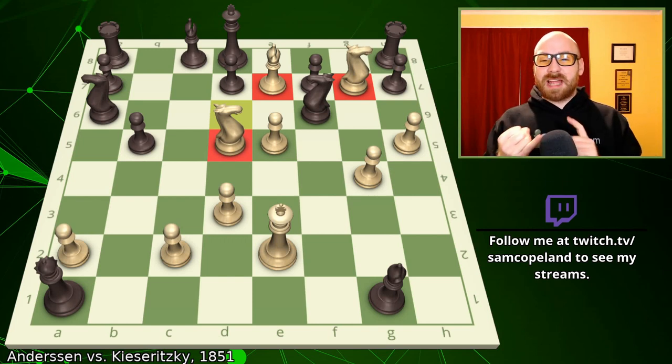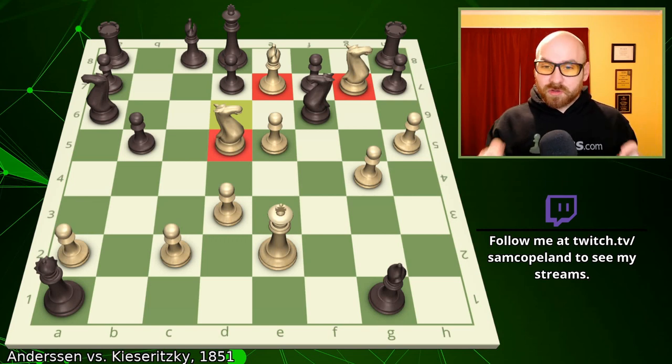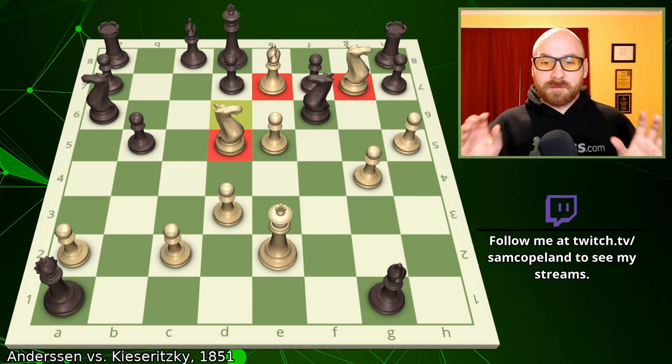In this game, we have sacrificed the bishop on b5, our queen on f6, and both rooks and multiple pawns to finish the game with our remaining three minor pieces. What a finish this is, and this game deserves its moniker — the Immortal Game — which was first given by Falkbeer.